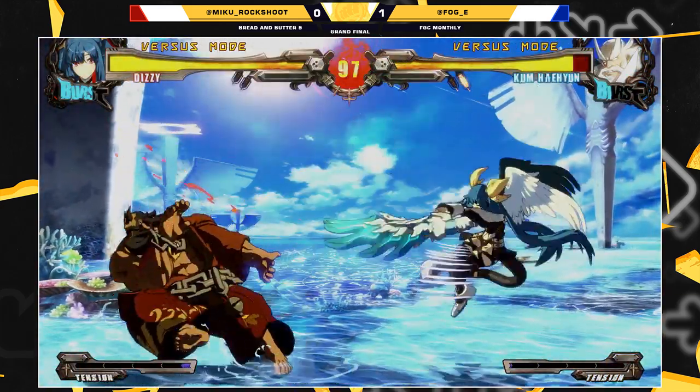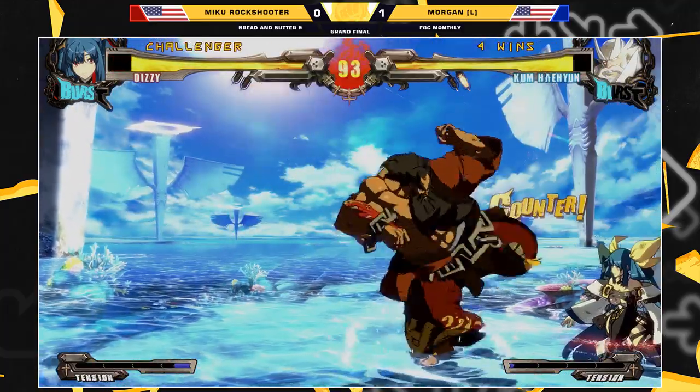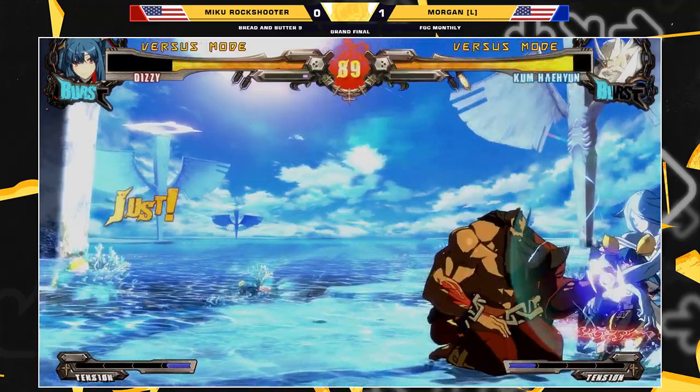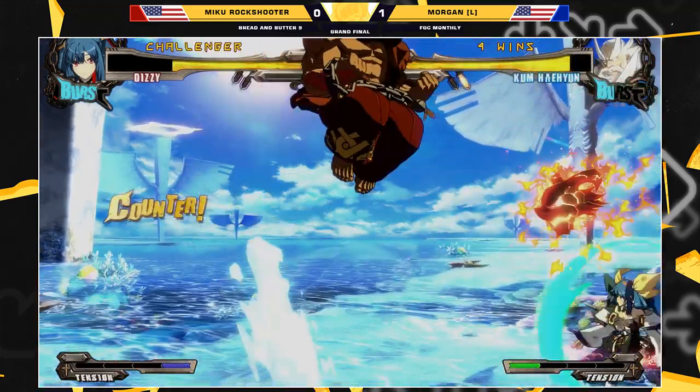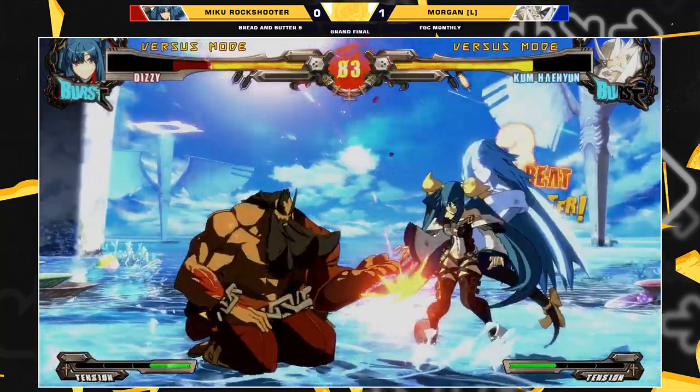You want to insta-block it — try your absolute best to insta-block it. The big thing about Kuhn is that those characters will teach you how to insta-block, because you don't want to hand her free plus frames. That was bad defense, looking a bit panicky. Need to get off the corner really — can't just stay in this corner.